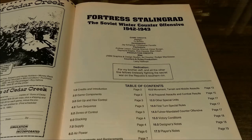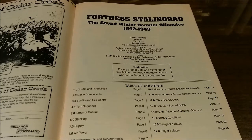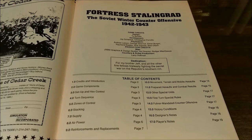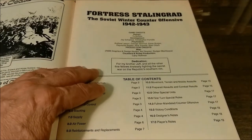The rules are 19 pages in length. The table of contents gives us credits and introduction, game components, setup and hex control, turn sequence, zones of control, stacking, supply, air power, reinforcements and replacements, movement, terrain, mobile assaults, prepared assaults and combat results, other special units, first turn special rules, the Fuhrer mandated counter offensive, victory conditions, designers notes, and players notes.